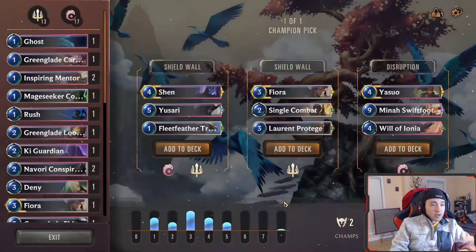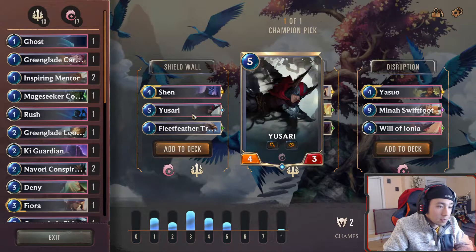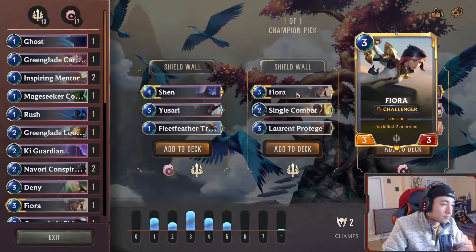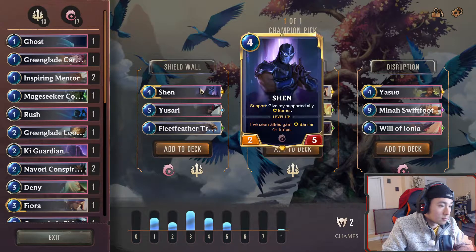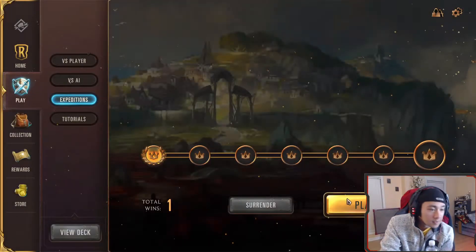Where do we get the trade out? We can get a second Fiora. The All Swords isn't really helping us — we haven't stunned anything. Isari, Challenger, Single Combat, Laurent Protégé — I like the Fiora, just because Single Combat is pretty good. The Shen doesn't really matter too much. Let's go.